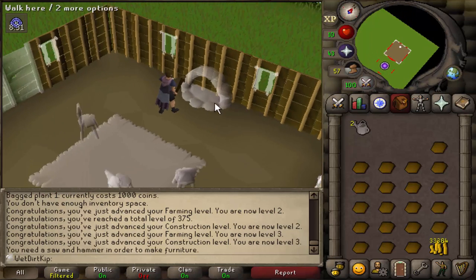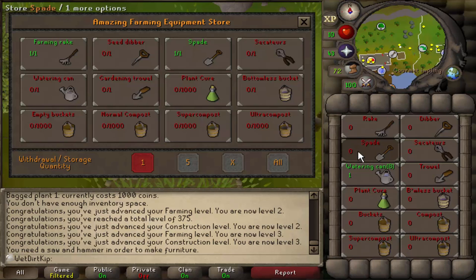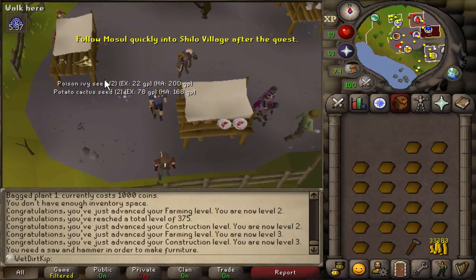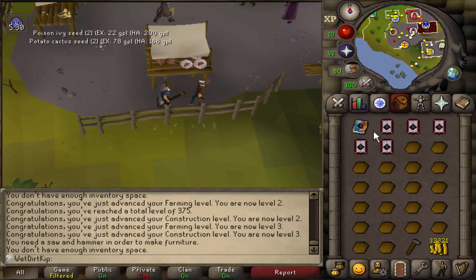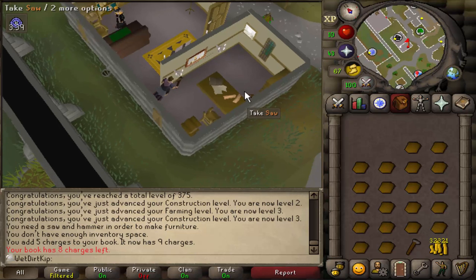Oh, we also need a saw and hammer. This is what the game mode is all about — it's all about learning, that's why we're doing this. I'm gonna store the watering can in the tool leprechaun. Let's buy a chronicle and charge it up — chronicles are allowed on Entrana so I'll buy like five charges, put those in, and now we can head over to Varrock. In the Varrock estate agent's house there's a spawn for a saw, so we'll grab that.